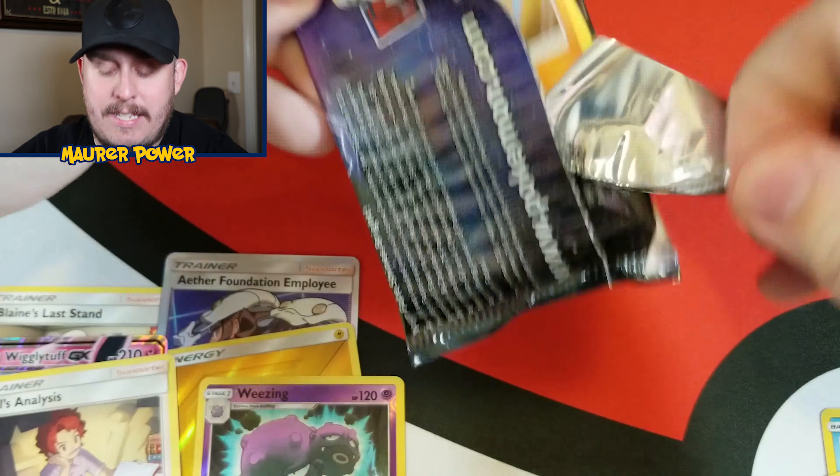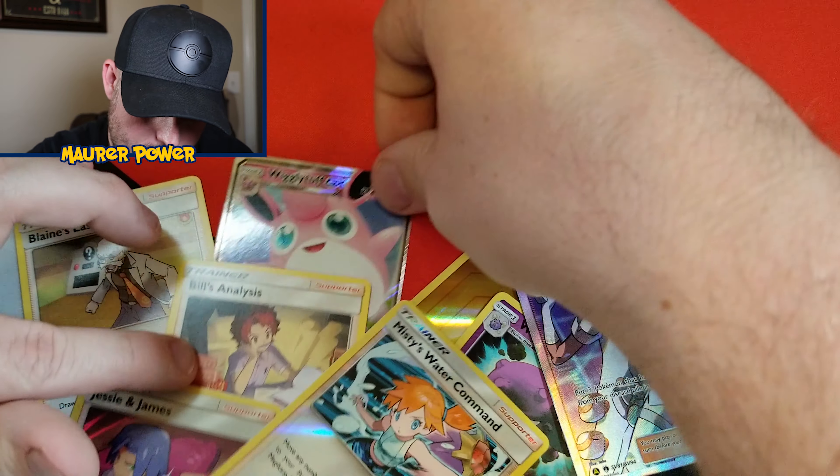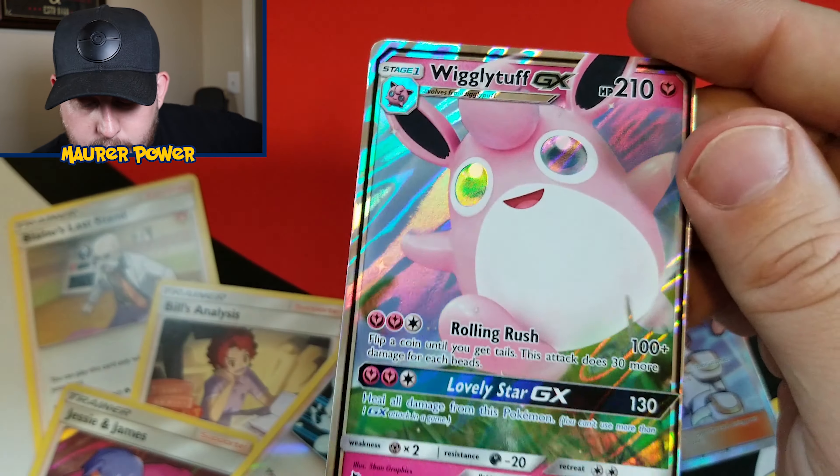Let's take a look at this card again — it's a full art trainer, and that is just really cool. And then we've got ourselves a Wigglytuff. It's not really the best, but the color on that thing and the shine — look at his eyes, it's kind of creepy. Pretty cool.